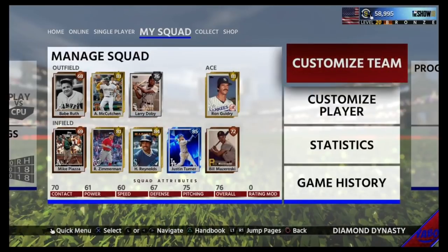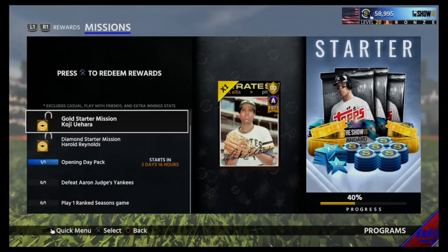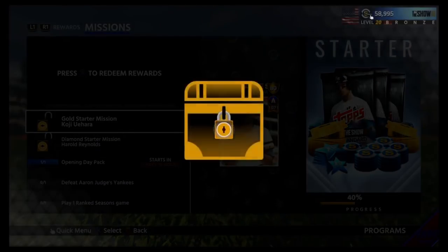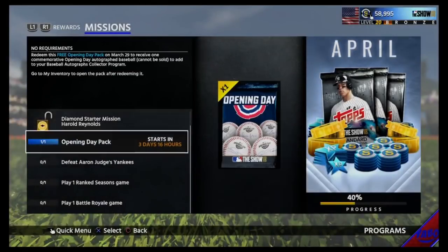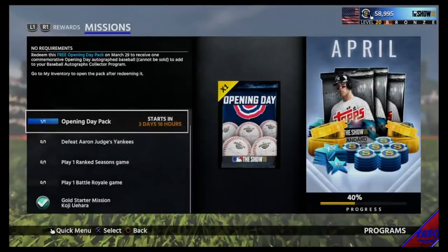Let's get right into it — we're going to do the gold and diamond starting mission. It looks like the last couple years they've been packs, but now it looks like you just get these players. Pee Wee Reese — I'm not sure who this player is. And Rick Ellis... oh, Doc Ellis — okay, I know Doc Ellis, I thought it was Rick. And then we get Pee Wee Reese.